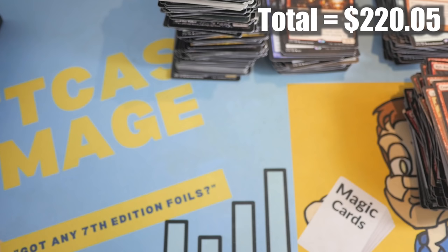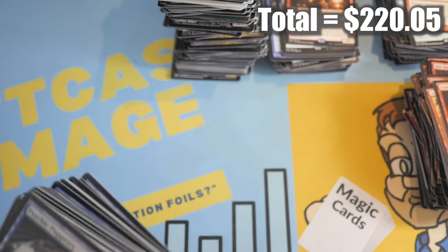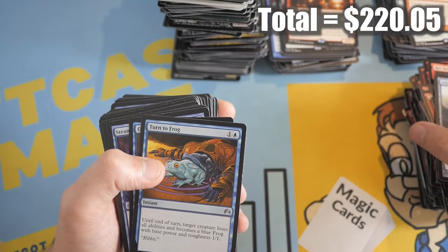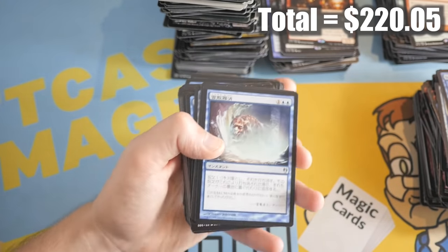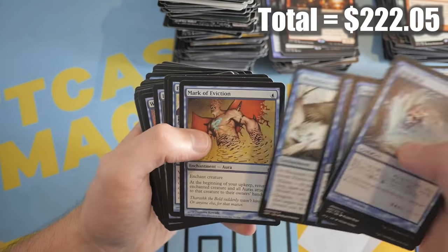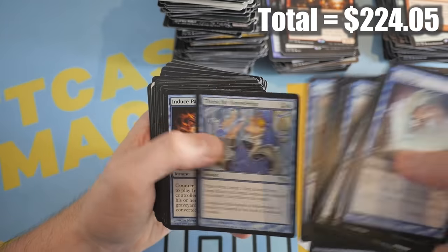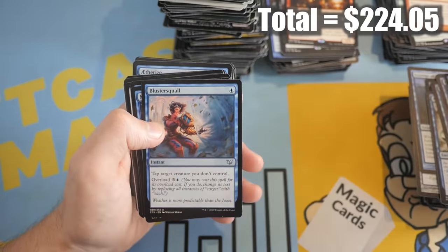Trail of Mystery, Den Protector, Momentous Fall, Molder Slug, Tornado Elemental, Genesis Hydra — we got Terastodon. Verdurous Gearhulk — I think this is about at least a buck each, I know they've come down a lot in price. Frontier Siege. Comet Storm — we got a mythic! Prazer Dragon, Alicia who Smiles at Death. Increasing Vengeance. These piles are getting unbelievably huge. We have two more of these size packages and then going onto the long boxes.